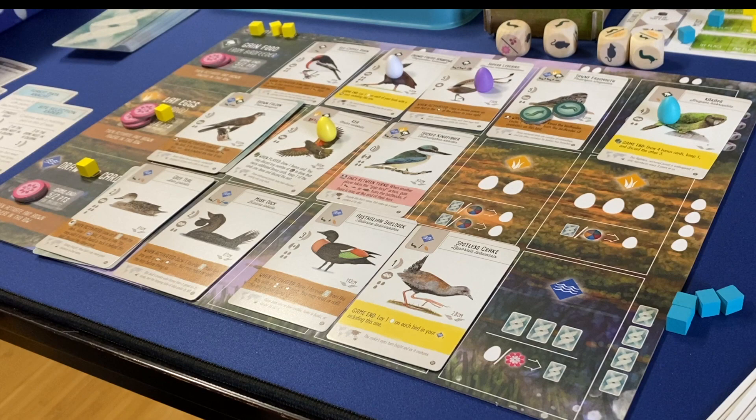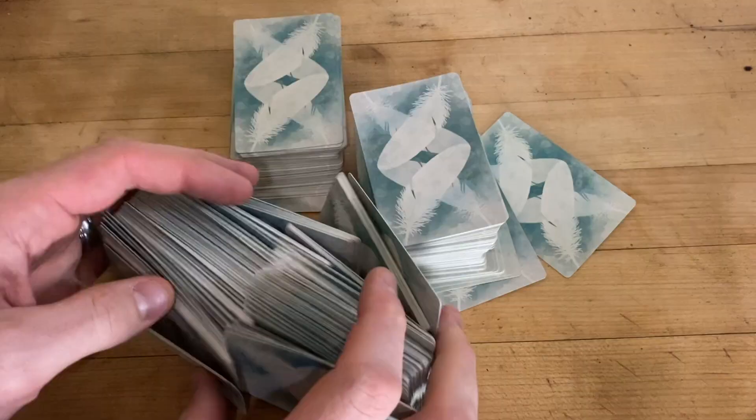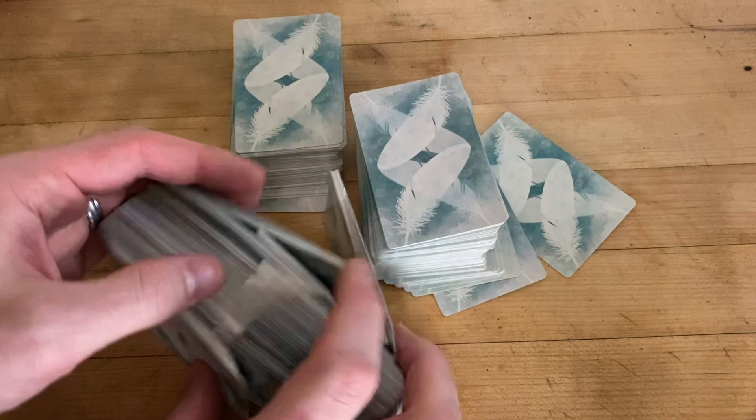If I were really reaching for criticism on this game, I'd say that by adding more birds, you now have an unwieldy stack of avians that you have to manage, with no real convenient way of separating or combining as desired without either shuffling enormous stacks or painstakingly separating, combining, and removing based on expansion symbol at the bottom.